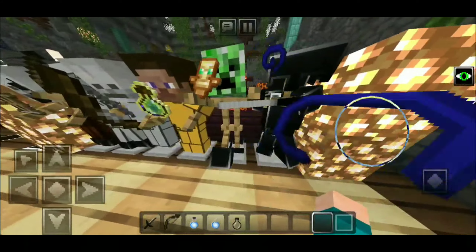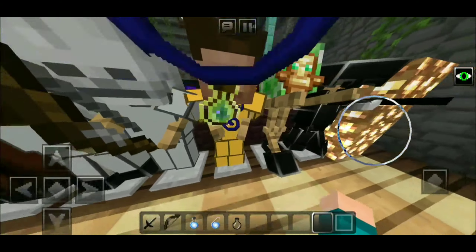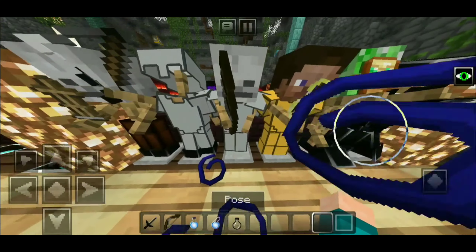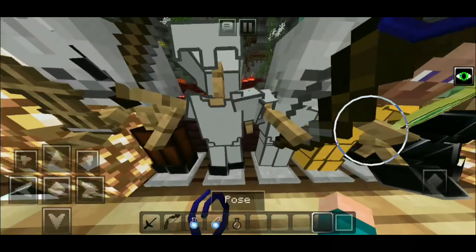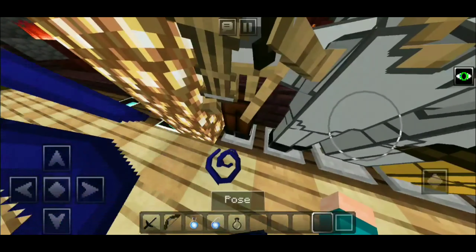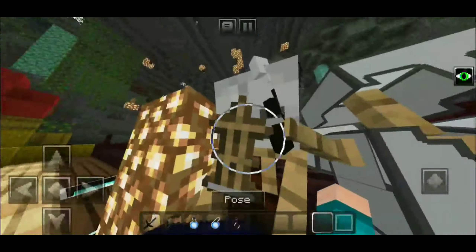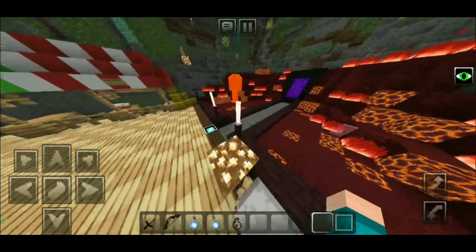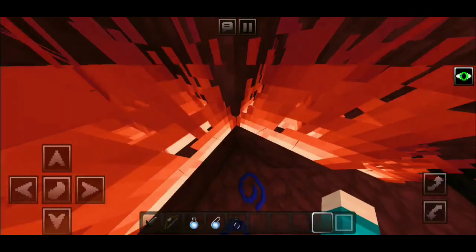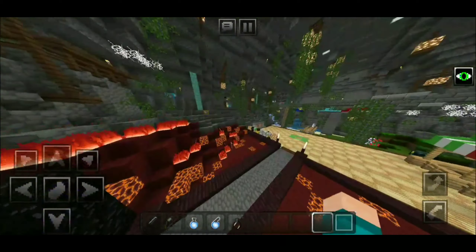We can see all the different types of armor. That is the diamond armor, there is the creeper head, and that is the gold armor — it looks really plasticky but simple and it will give you an FPS boost. The iron armor looks similar to the gold one but in gray, and the leather armor is there as well. The fire looks really reddish — way more red than before.